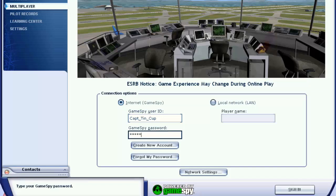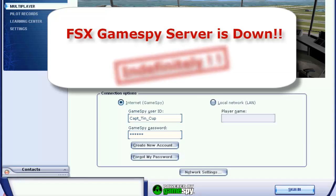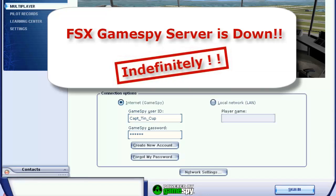You put your GameSpy password in and click OK, nothing happened. Well, it's not your Flight Simulator or your computer. It's that the GameSpy Multiplayer server is down and offline. As of midnight of Wednesday, December 6, Flight Simulator Team Multiplayer users may find they can no longer get back into GameSpy. There is speculation that GameSpy may be offline definitively.